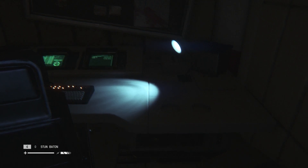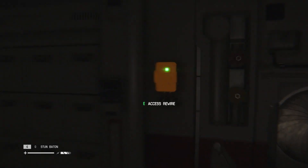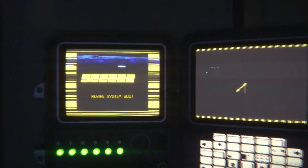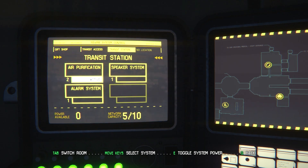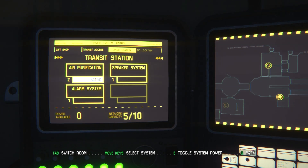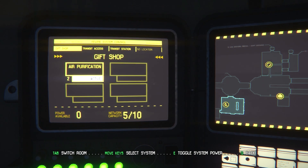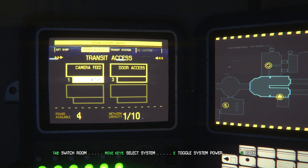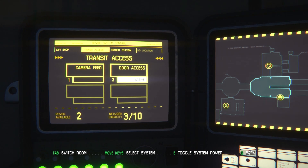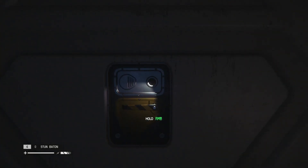There's another ID tag. I'm back here. There's a rewire. Transit access, gift shop, transit station — door access. That sounds like what we need. Turn some stuff off, turn on door access.